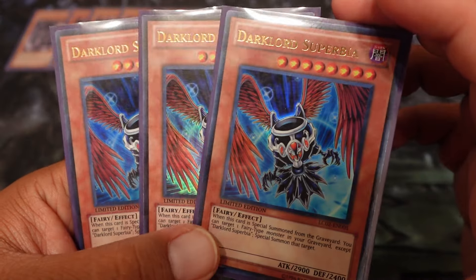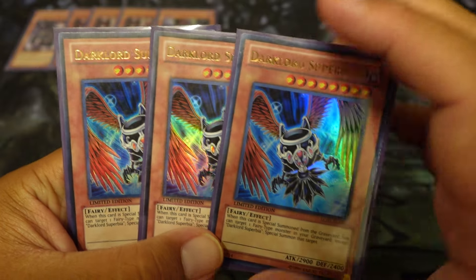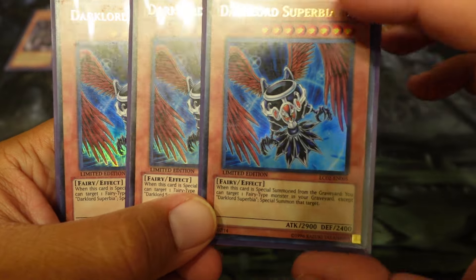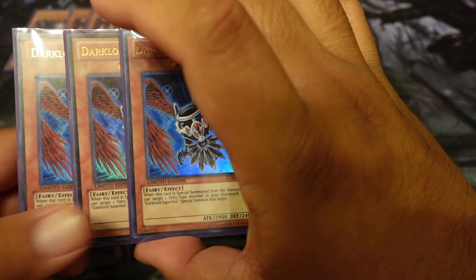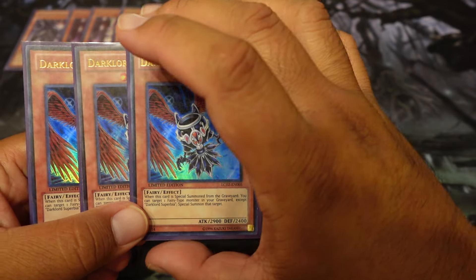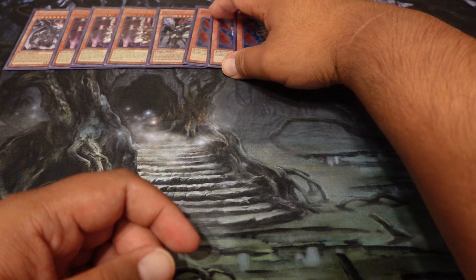Dark Lord Superbia, right here. Also one of the main parts of the deck that hopefully you get to use with Ixchel, because you want to discard this card or get this to the graveyard. When it's special summoned from the graveyard, you can target one other fairy type monster other than Superbia and special summon it. I think the spell card is what brings it out in defense mode.